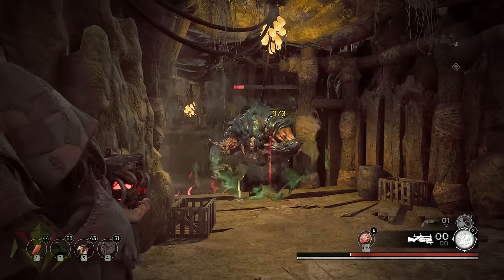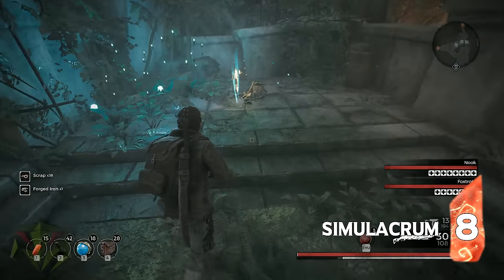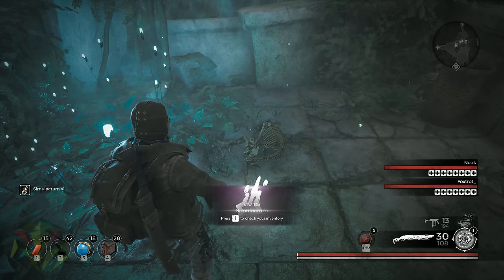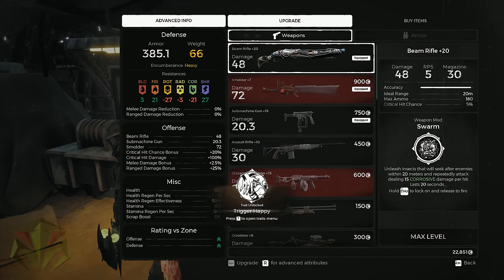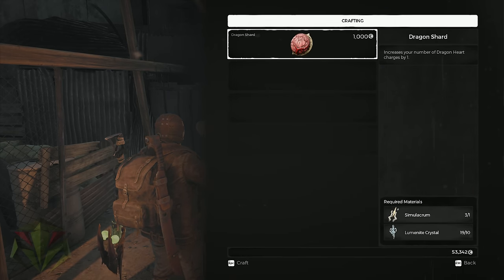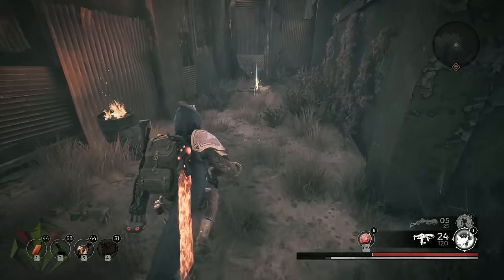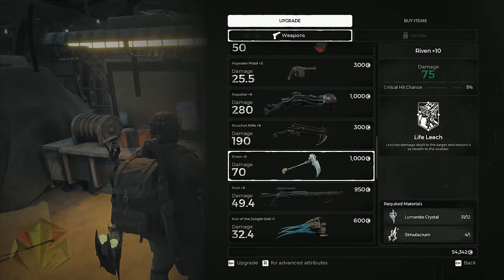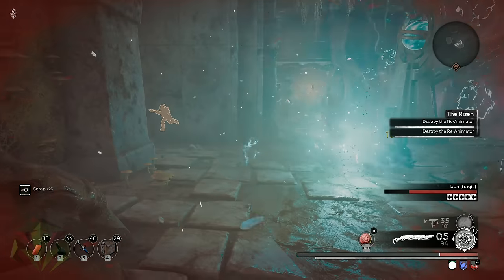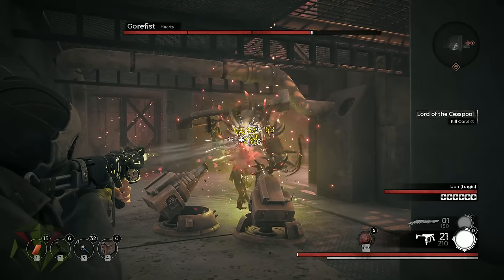Since we're on the topic of maxed out gear, let's briefly cover a very rare material, because the way it works is something I wish I knew from the start of the game — and that material is Simulacrum. This material has two uses: it's needed as a crafting material for weapons and armor to reach their maximum level of plus 20 for normal items and plus 10 for boss items, or it's required to trade into the Root Mother for additional Dragonheart charges. What you need to understand is the rarity of this item. Basically, each biome of Earth, Rom, Corsus, and Yesha will only have one Simulacrum somewhere on the map, meaning more than likely you only have the opportunity to find four Simulacrum per playthrough. One of those four is required to upgrade each Dragonheart charge, each armor piece, and each weapon to max level. You don't want to waste them.